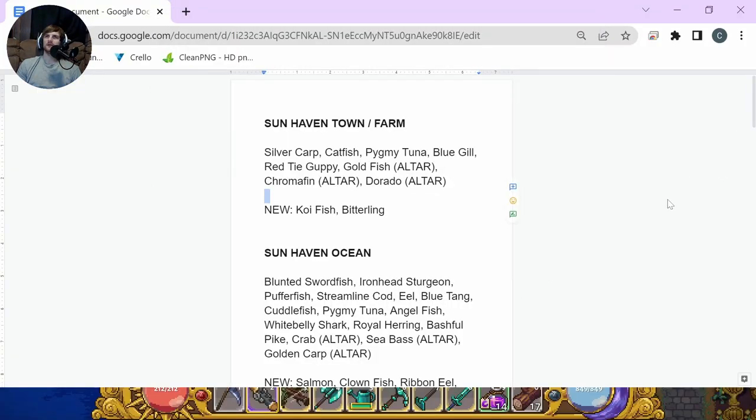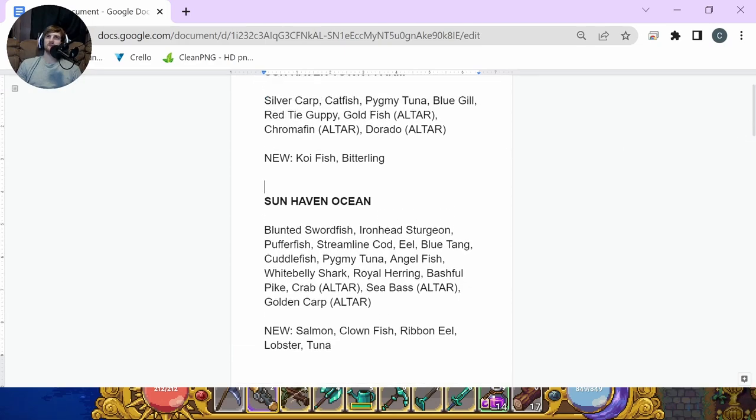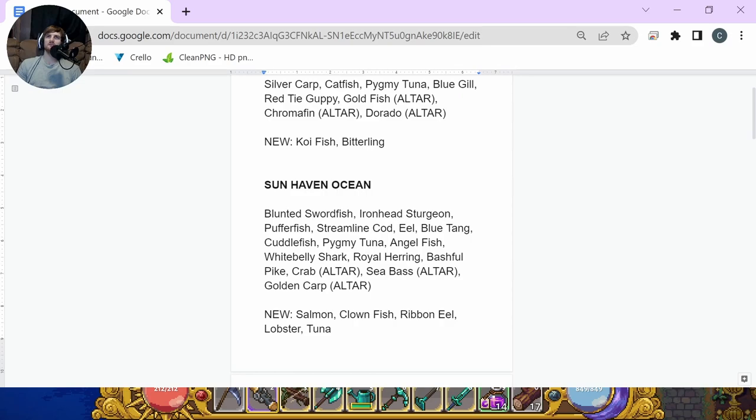Here is the list — I'll just scroll down and you can pause the video to check them out yourself. The bold text is the area: Sun Haven Town slash the Farm is where you can catch those fish, and then these are the fish that spawn there. We also have new fish from the new update — 40 new fish total: 20 in Withergate, 10 in Sun Haven, and 10 in Nelvari. I have a separate video covering all 40 new fish with descriptions if you're interested.